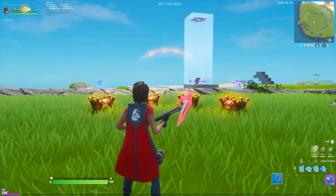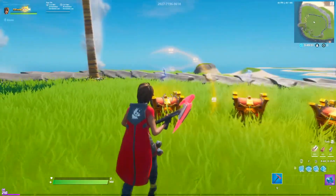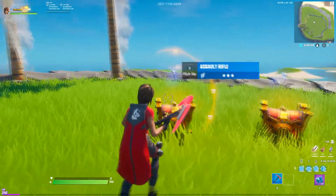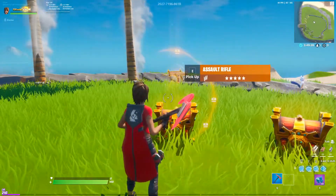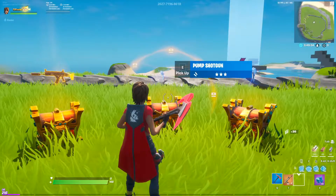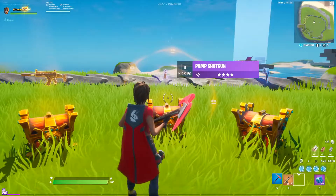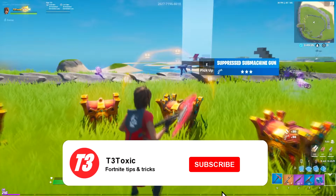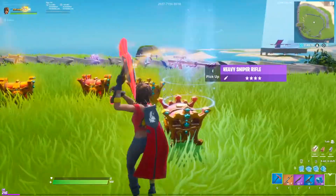The first thing you'll notice when you join this map is these chests — this is where the guns spawn. You can pickaxe the chests for the guns to change. This has all the assault rifles in almost all rarities except gray and green, all the shotguns in the game, and all the SMGs, though there is no legendary SMG currently in the game.